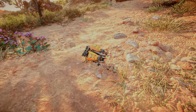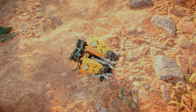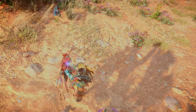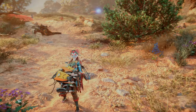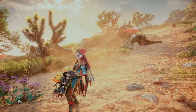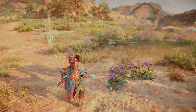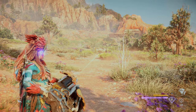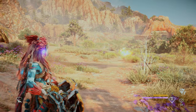Finally, let's take a look at the Dreadwing's detachable weapon: the Bomb Launcher. The Bomb Launcher holds 20 rounds in total. You can either launch the bombs individually or charge up to unleash a volley of six.